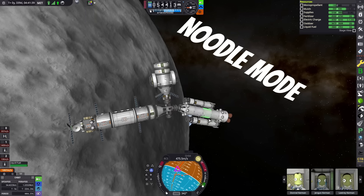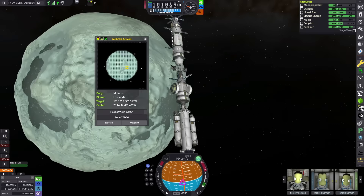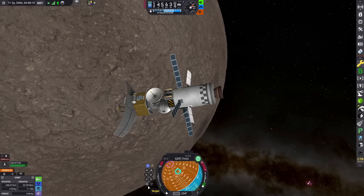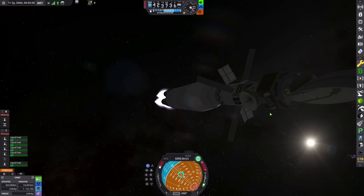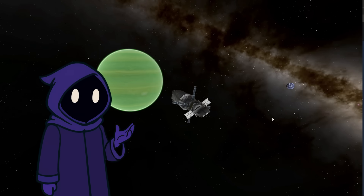Last time we changed out the crew on board the space station, then moved our space station into orbit around Mimus, and built an outpost on Mimus including a space taxi. This time, we're going to scout out the other planets in the Kerbal system, collect science, attempt to build out a moon colony, and launch a new mission that attends to visit every single moon in the Joule system.